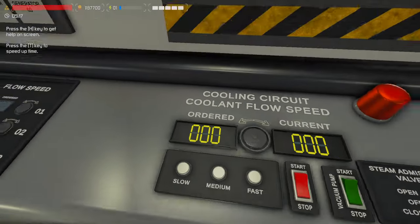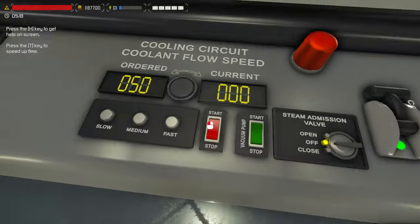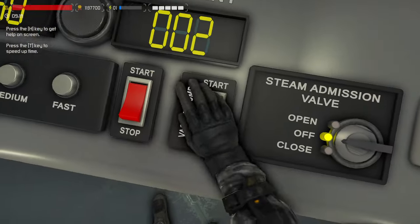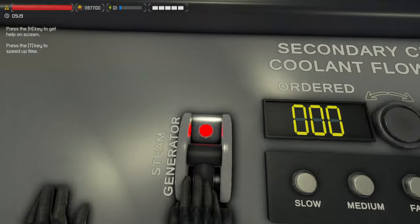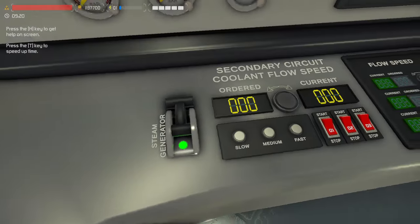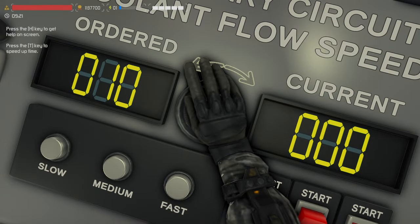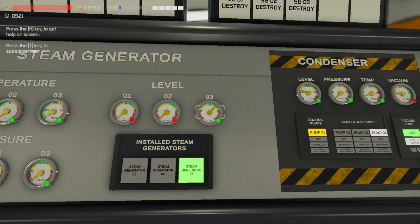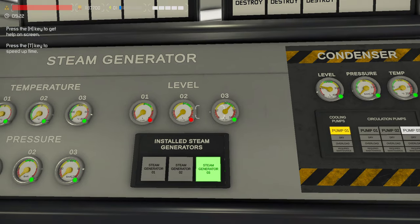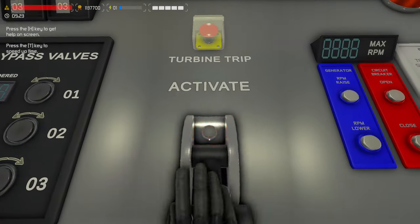We're going to start this on medium. So we'll select medium speed, start the pump, start the vacuum pump, come over to our steam generator tab, and then I'm going to dial up to 10 — but I'm not going to start it right now. The level won't start dropping until you get to about 140 or 150 degrees on your reactor. So we're going to activate this panel, although we're not going to use it.